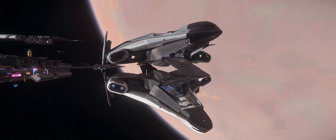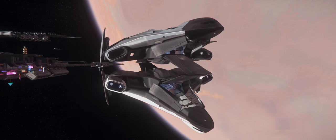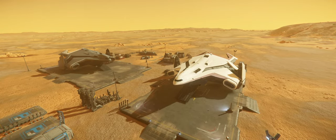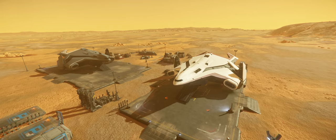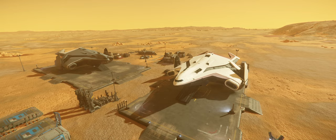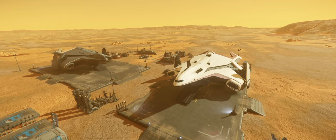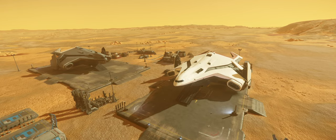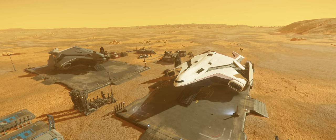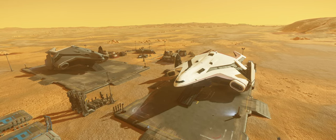Welcome to another episode of Versus. This time I'm comparing the C2 with the M2, both of which are Hercules Starlifter variants. The whole point of the Versus series is to pit two ships against one another that perform the same task but go about it in different ways. This video is also meant as a guide for anyone interested in getting a Hercules Starlifter but can't decide between the M2 and the C2.